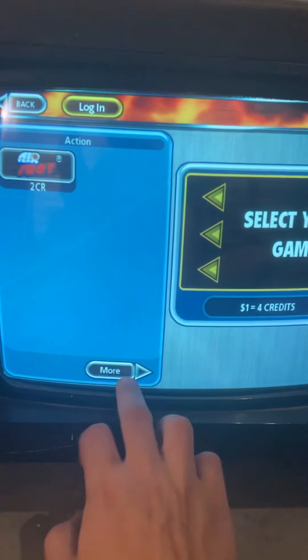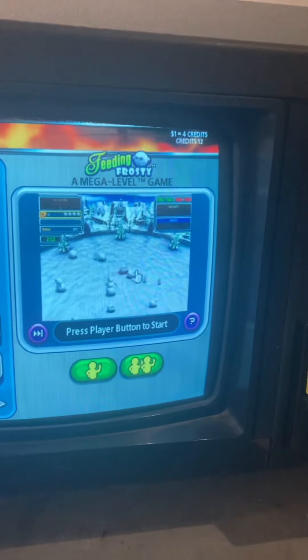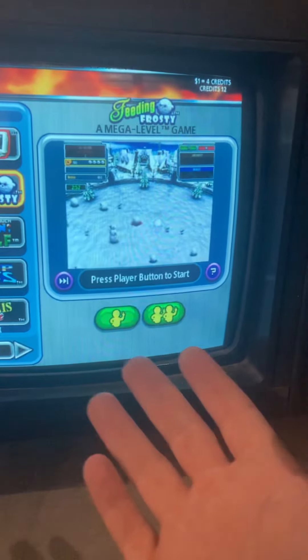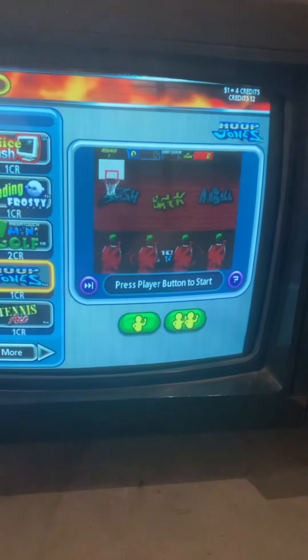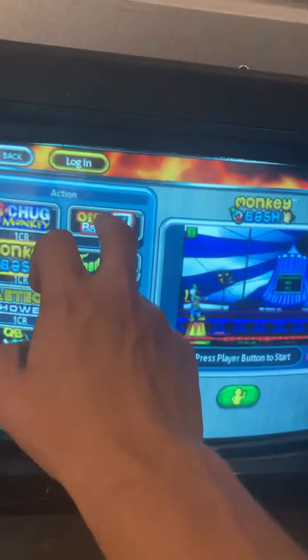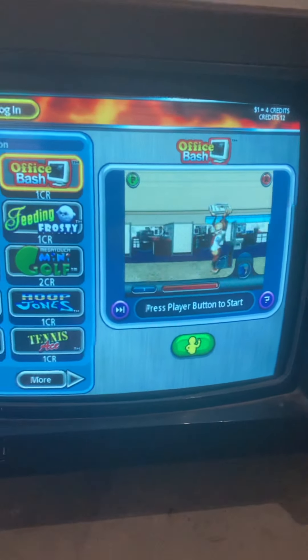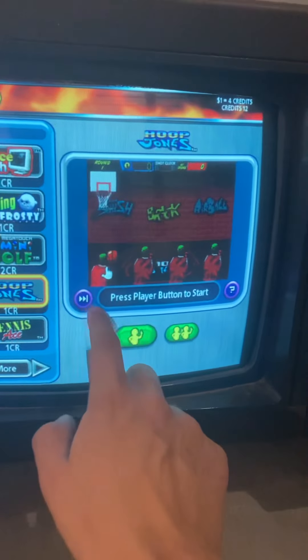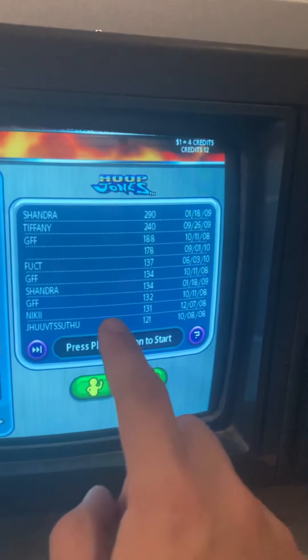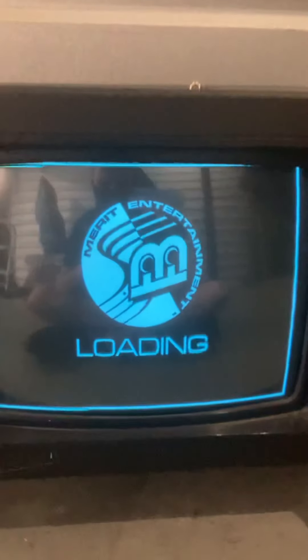Basically just select a game — it will show you a preview of the game if you don't know how to play it. This one has a one or two player option; some games just have one player option like this one, and other games can go all the way up to four players. You can also see the leaderboard to see people's names and scores.